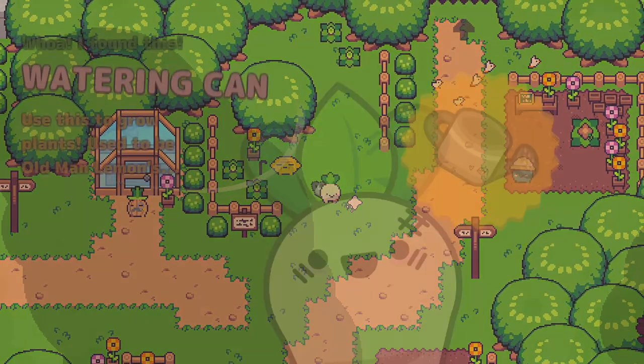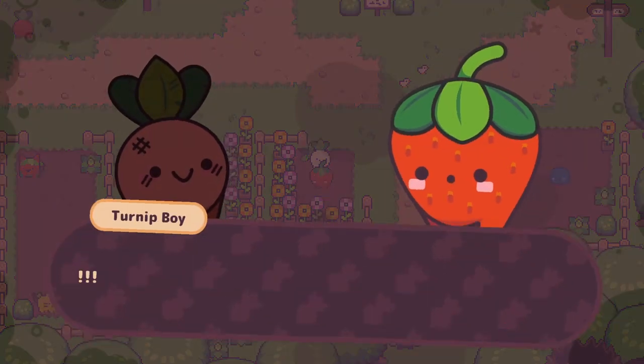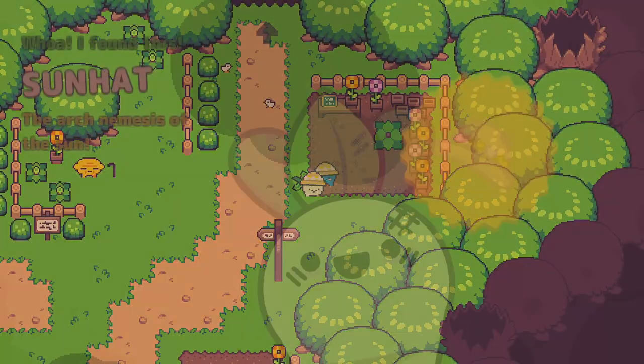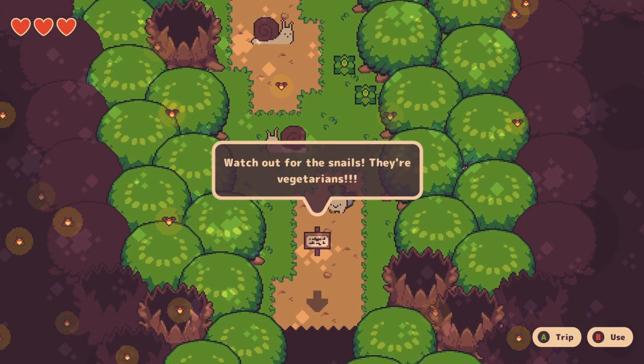First off, take the watering can from the old guy next to the mayor. Talk to the blue guy and water the flower next to him. Give the flower you get to the girl below him to the left, then go back to the blue guy and you'll get your first hat. After that, head into the Weapon Woods to the north of the blue guy and follow that path.